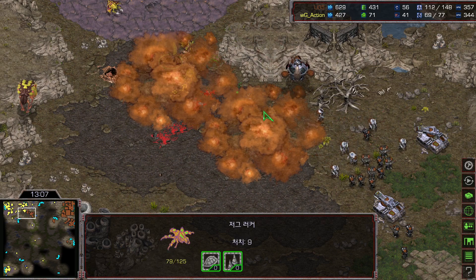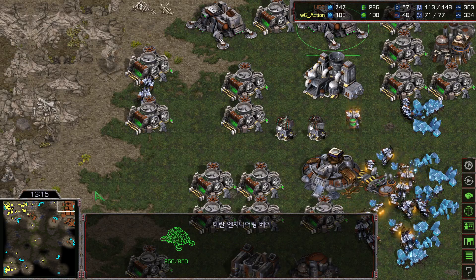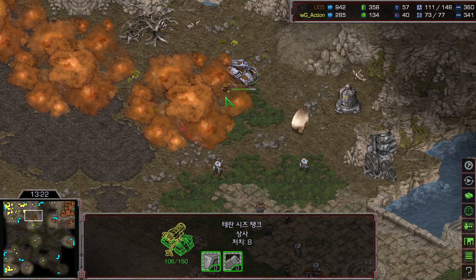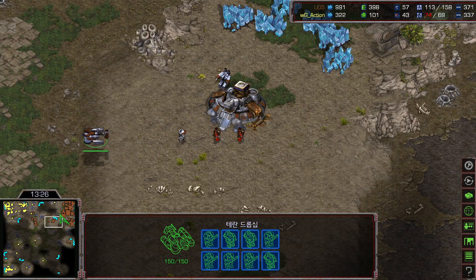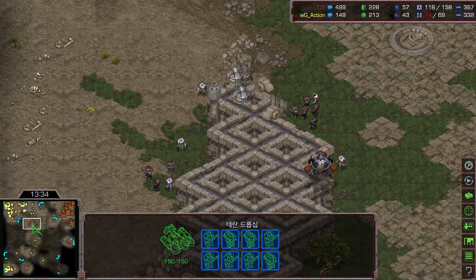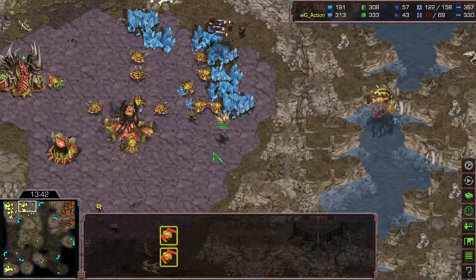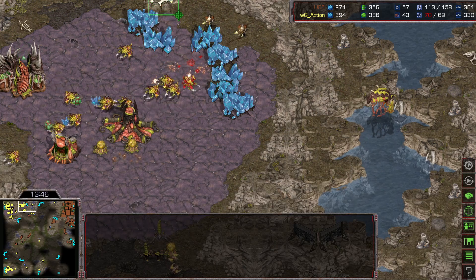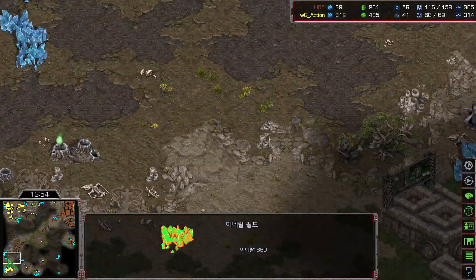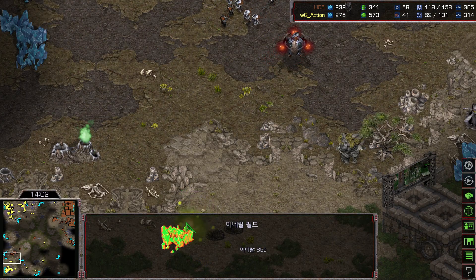Now another dropship with three firebats and five marines is rotating to the 12 o'clock side. The science vessel had almost full energy. Rush is dropping but the Zerg scourge denied the drop — Rush could not drop his units. Rush knows where the army is coming from, trying to bring two lurkers with a single defiler using dark storm on the high ground. He'll be using dark storm twice on the high ground. Rush is really pressuring Action well — plus three attack just started.